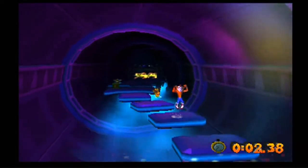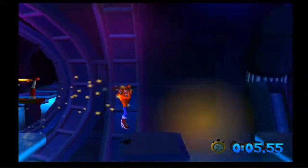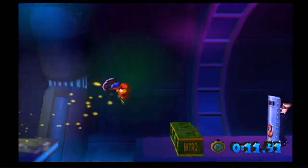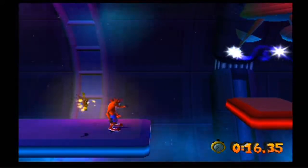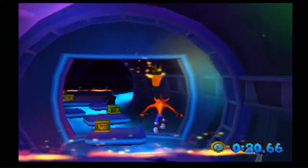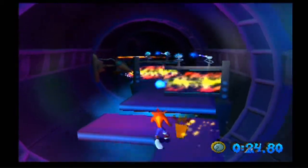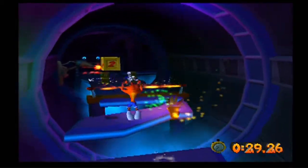For this level, you're definitely going to want to start off with two Aku Akus — the gold Aku Akus you see right there — so you can pick up the invincibility and save quite a bit of time. Going through these parts can be quite difficult because of these little electric platforms. I was actually lucky enough to be able to run right under them. These platforms that arise up to the electricity can be really annoying most of the time. You're definitely going to want to keep a gold Aku Aku throughout the entire run so you can get the invincibility whenever you can.